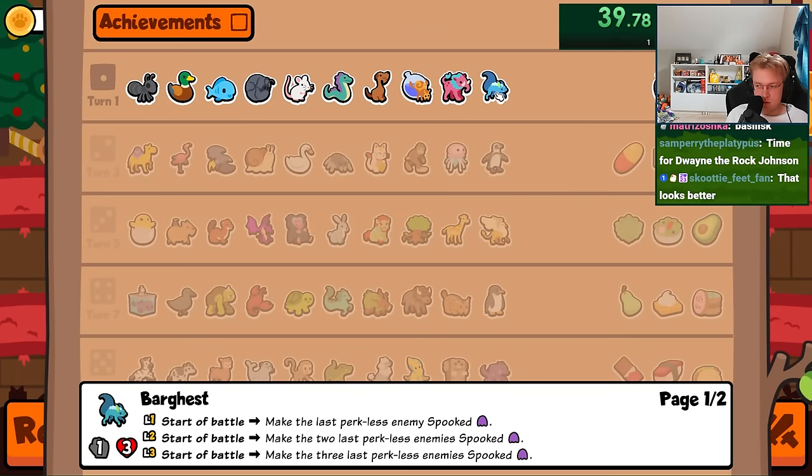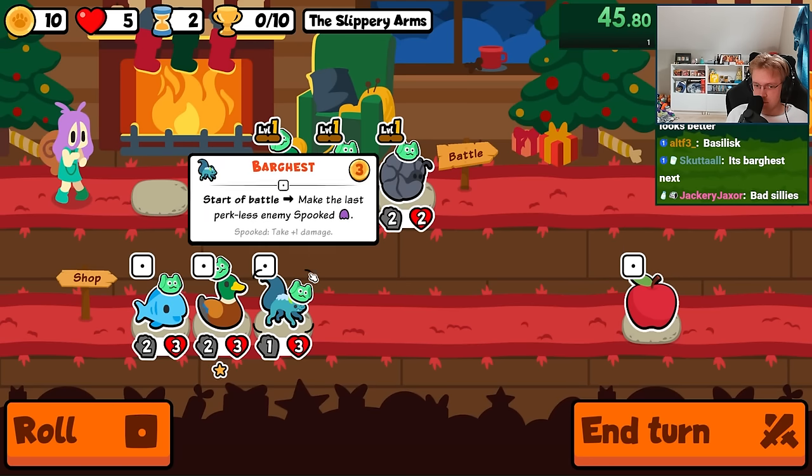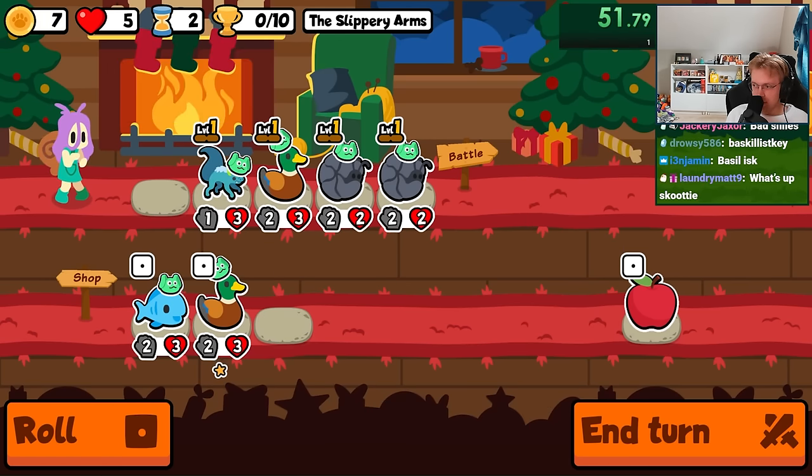Hey everybody, I'm unlocking every sticker and badge in Super Auto Pets in order from A to Z, and today we're going for the Bar Guest as well as the Basilisk, which are both tier 1 pets. The Bar Guest applies spook to the opposing enemy team, which makes them take one extra damage, and the Basilisk will turn the pet in front of it into a rock — which, other than the Worf of course, might be the strongest tier 1 pet in the game.